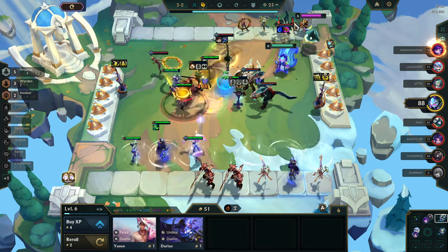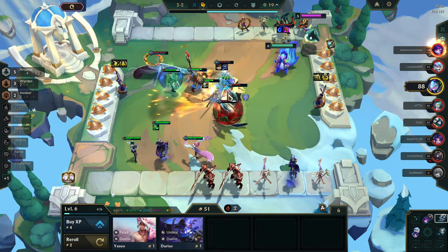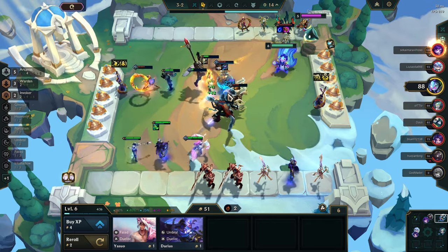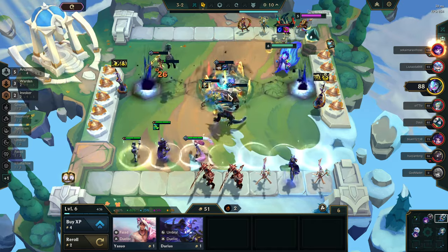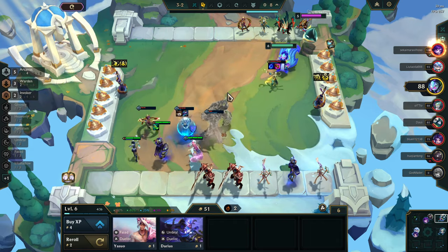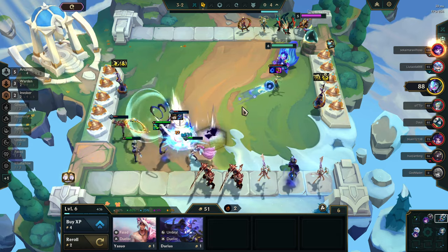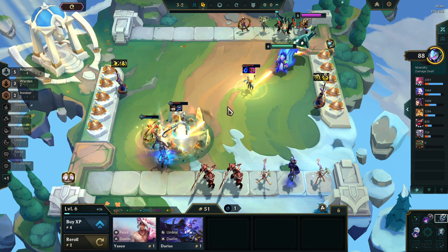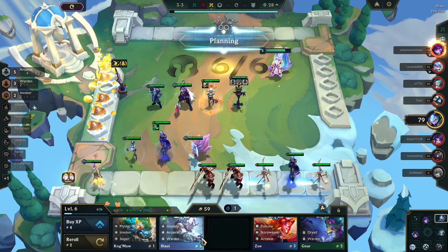Can we get some AP items? Currently we are doing negative damage to anybody — that's due to the fact that none of our items are giving us any damage. This guy's got Pandora's, I wish I had items like him.